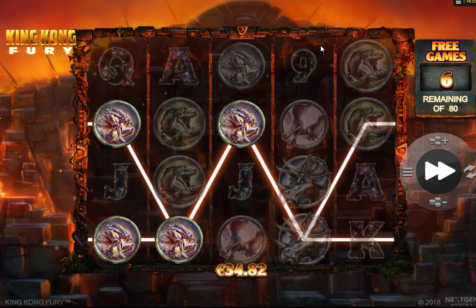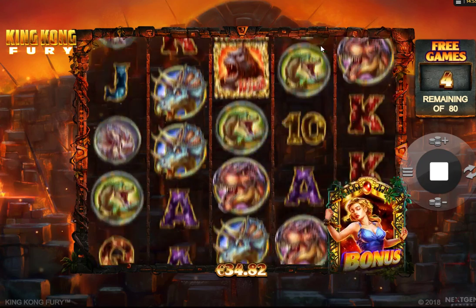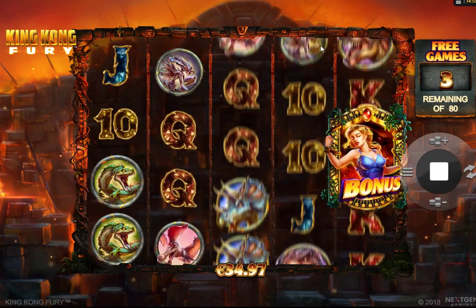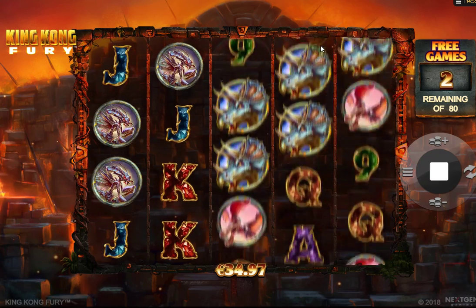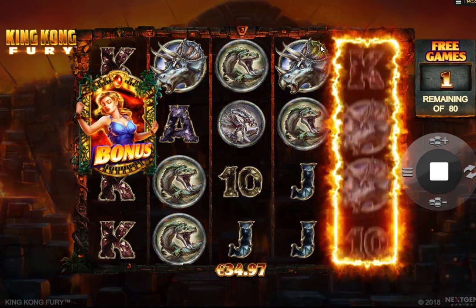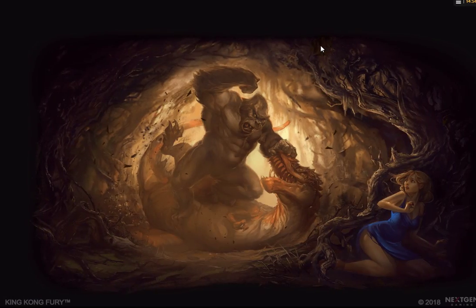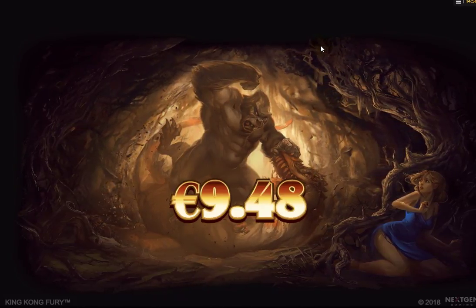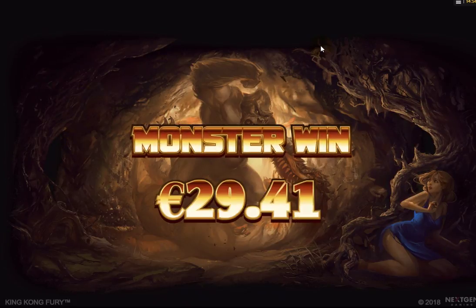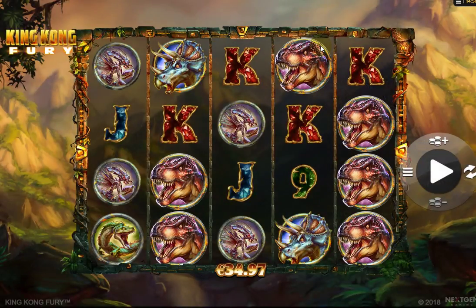We are coming towards the end — we have had a considerable spin count, over 80 spins, with no sign of any more re-triggers. But we have got a good total — well over 100 times bet, nearly 140. That's the last one, and that was quite an entertaining bonus with a decent result. I hope you've enjoyed this guide video of Next Gen's King Kong Fury. Thank you very much for watching.